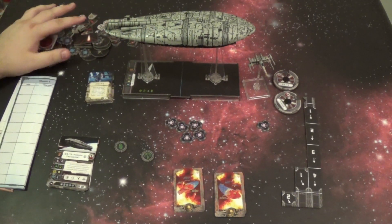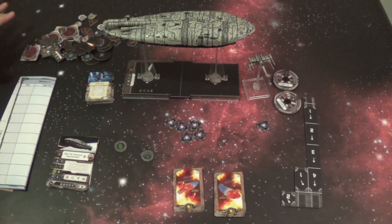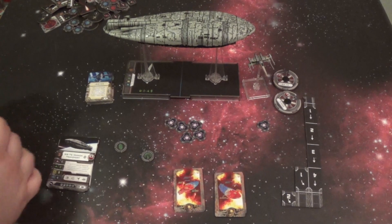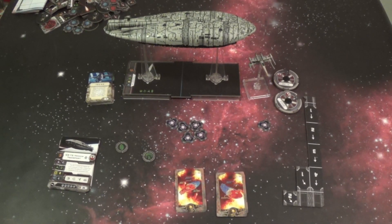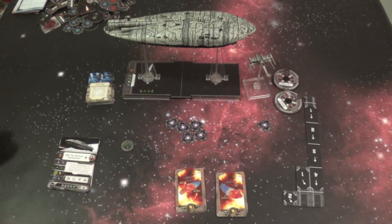Over here we have a bunch of tokens — mainly shield tokens and ship markers for the X-Wings, and a lot of stuff that's very scenario-specific. There's a lot of scenarios in this set. I haven't really gone through all the scenarios, but they look really fun. There are also some mission sheets to track mission progress and what looks like a campaign mode. I mainly just want to look at the new gameplay stuff essentially.